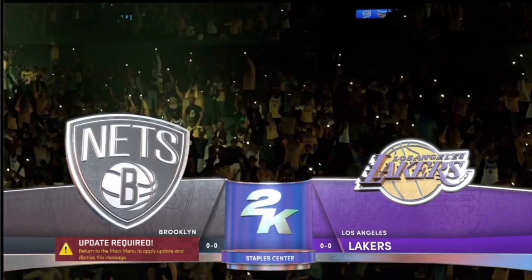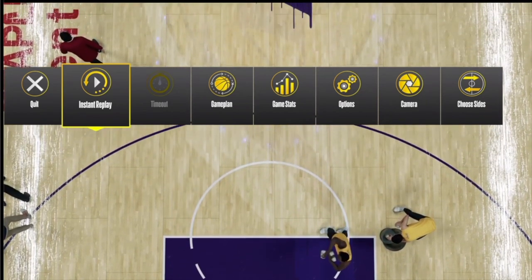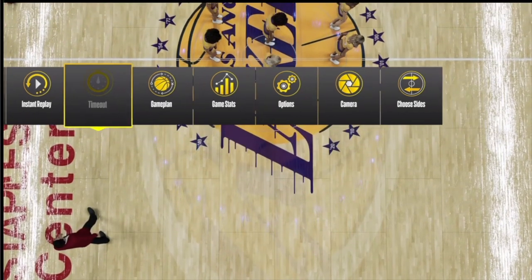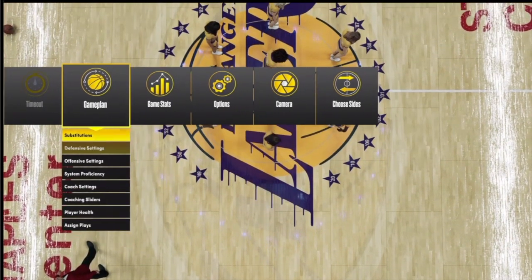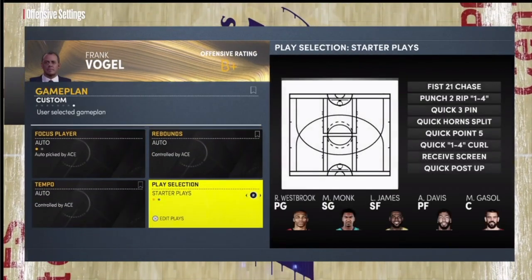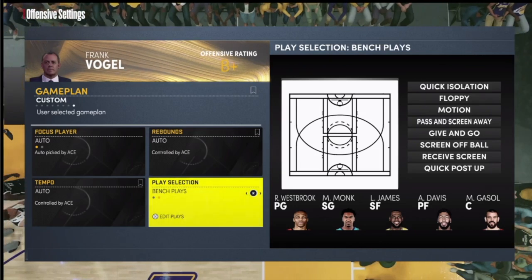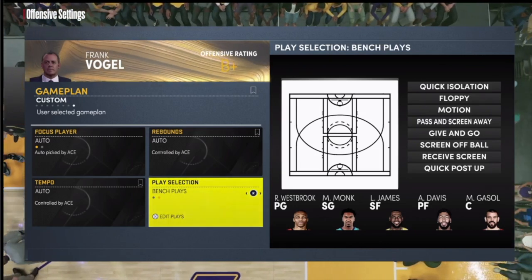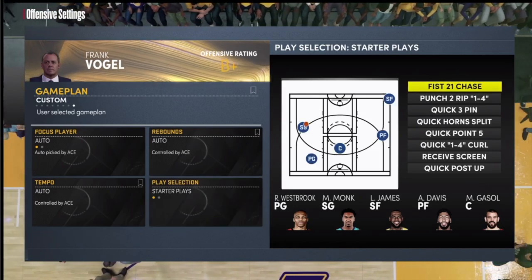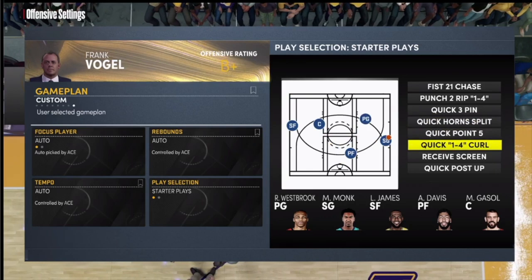Let's get right into the tips. This is just a basic video going over some of the basics of calling plays. One of the first things you want to do is head over to your game plan — press pause or press the start button on your controller, head over to game plan, and go down to your offensive settings. Depending on the playbook you have, you're going to have a different series of plays in your starter plays and bench plays.